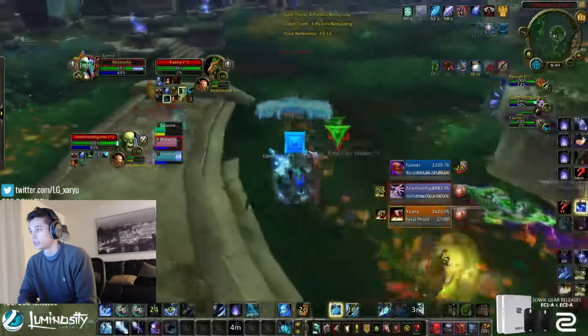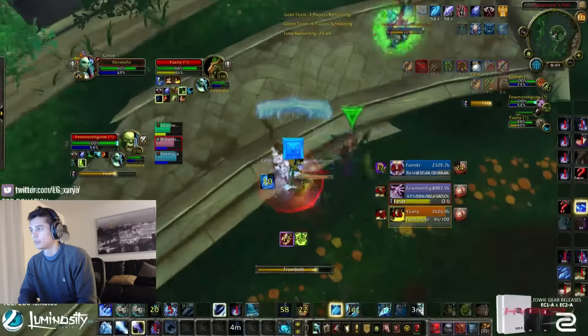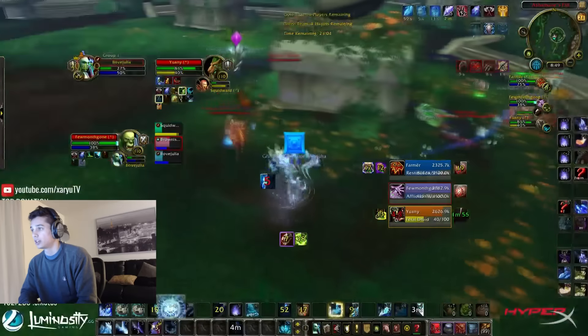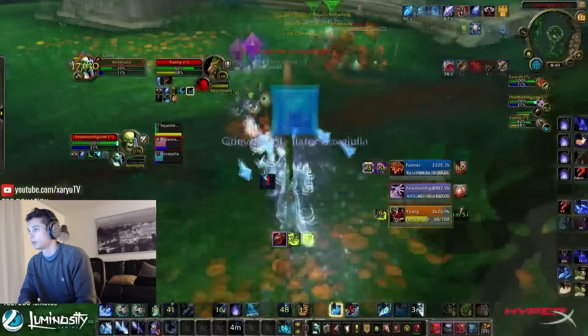I'll Sheep the Lock, you in-cap and Hodge the Shaman. So I couldn't actually Sheep the Lock there — I don't know if I'll be able to Counterspell him or anything — but we get a Trinket wall from the Feral, which is actually great. And so we in-cap and Hodge the Shaman, try to CC the Warlock with a Sheep or a Counterspell, and we're hitting the Feral.